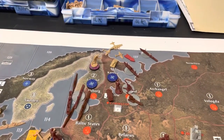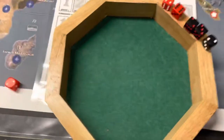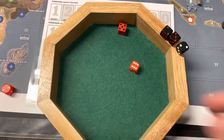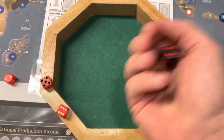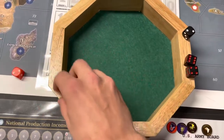We'll do the first battle up in the north. That'll be two for three, one for four, against two for two. Two for three - miss. One for four - wow, miss. What a poor first round.